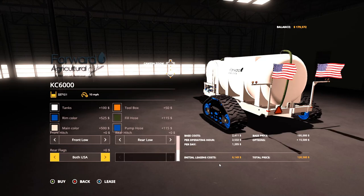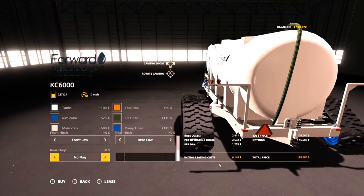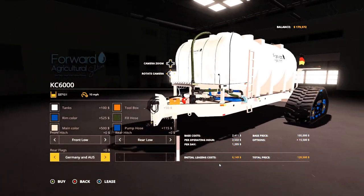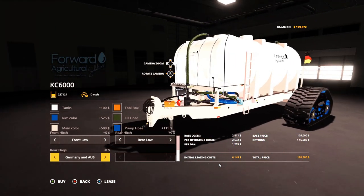We have miscellaneous flags including USA, Canada, Brazil, Australia, Germany, and then mix options: UK and USA, Canada, Brazil, Australia, and Germany, and USA/UK/Canada combinations — it goes through every flag so you can have a mixture, dual, or single flag. They are on their own brackets, very similar to the light bracket for the motor, which I'll show you in just a second.